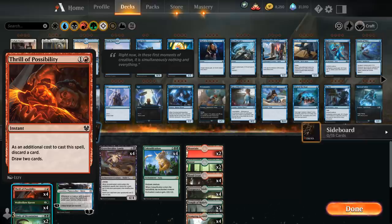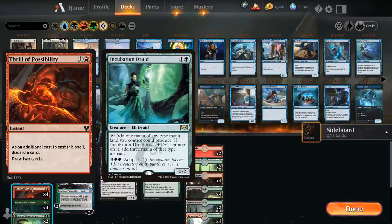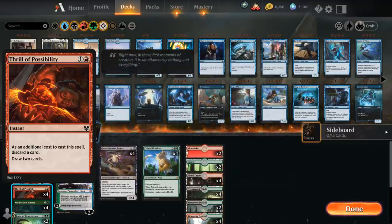This doesn't make the deck consistent enough in my opinion. I did have a red-green version that played all these cards, plus Gruul Spellbreaker as a nice target for Colossification that the opponent can't interact with during our turn — it also has built-in trample so the opponent can't chump block. We also played Incubation Druid and Stony Strength as another way to untap the enchanted creature, but that deck wasn't quite consistent enough.